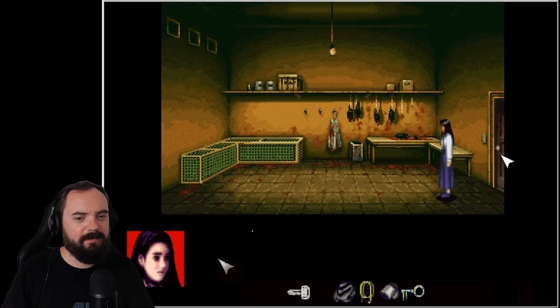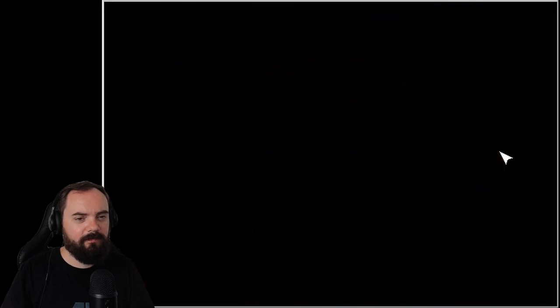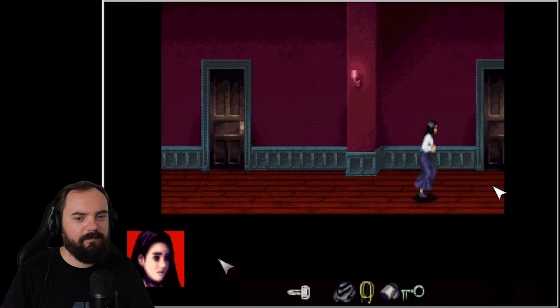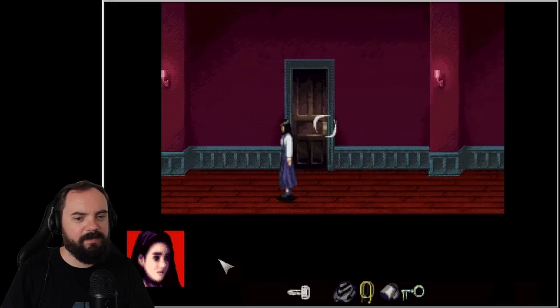Well, they don't like that. Let's get out of here. This way. Open another door. Let's see what's inside.